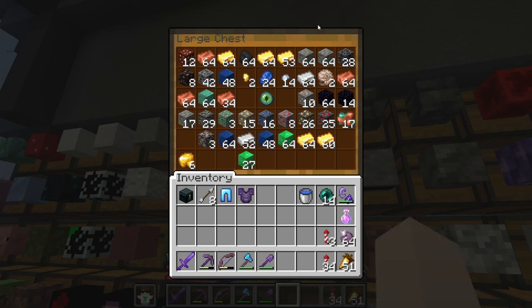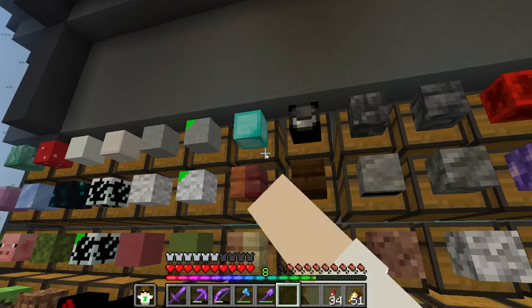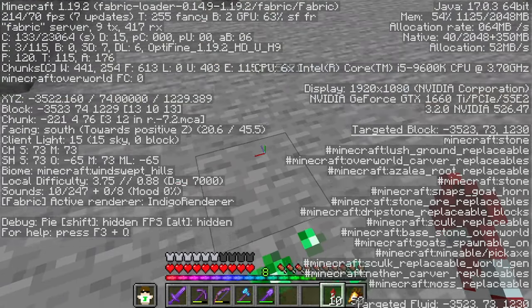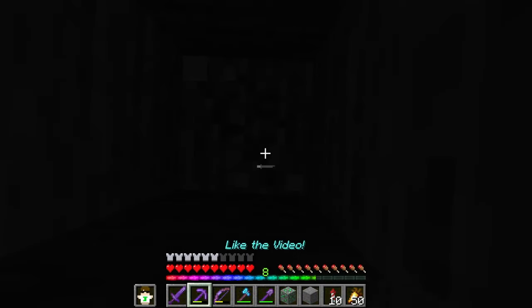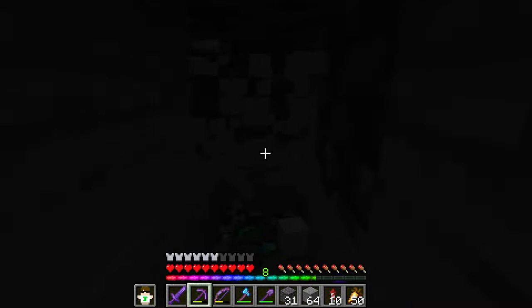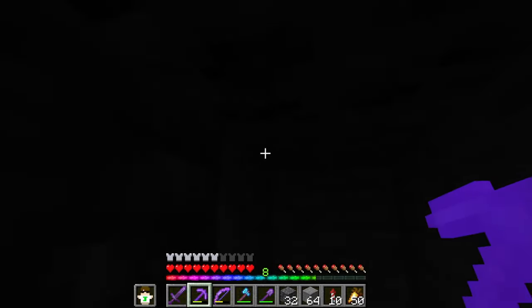Looking through my ores and special blocks, I have regular emerald ore but not deepslate emerald ore, which is apparently one of the rarest blocks. I plan to go get that. I fly to a windswept hills biome where it can spawn, find normal emeralds but not what I need, so I go deeper. After a long time mining, I finally find it - deepslate emerald ore.